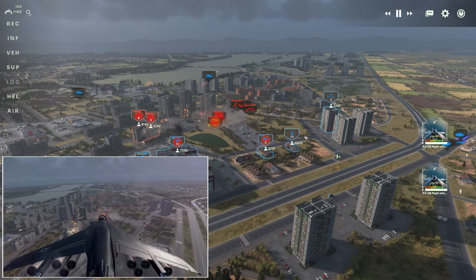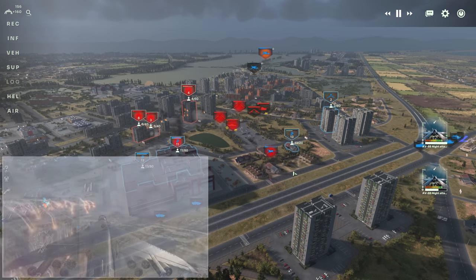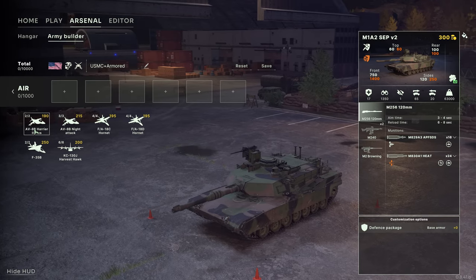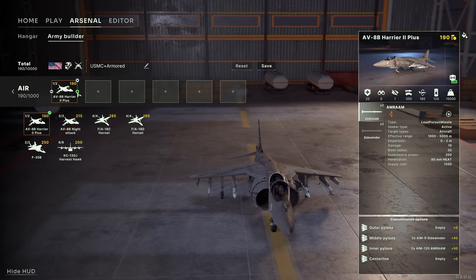Planes in Broken Arrow can do much more than just bombing — like para-dropping troops, scouting enemy positions, and even landing supplies to keep your army going. So using the Air Force is critical to achieving success in Broken Arrow. Similarly, how you construct your army using the limited points you have before the game will affect how you play the match.